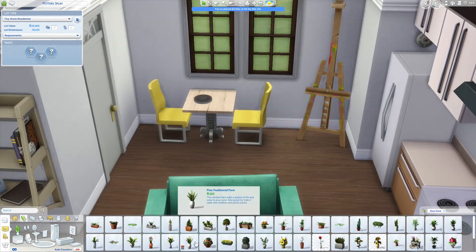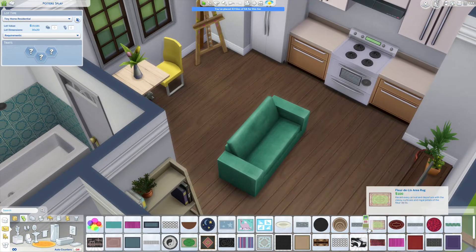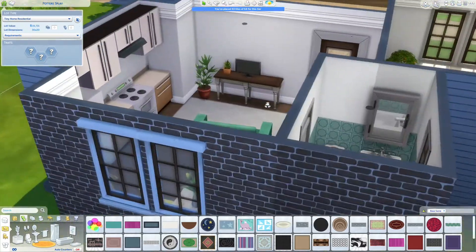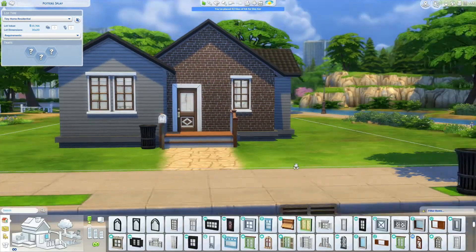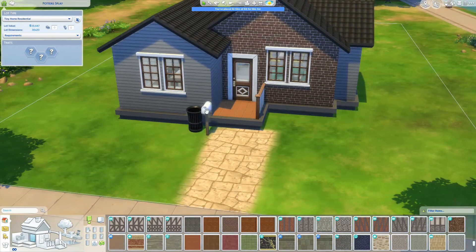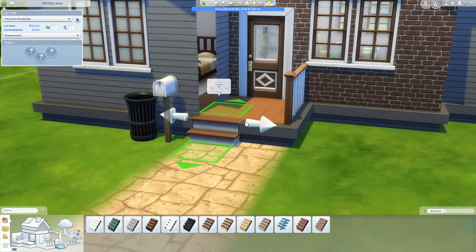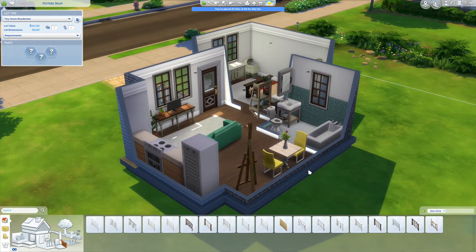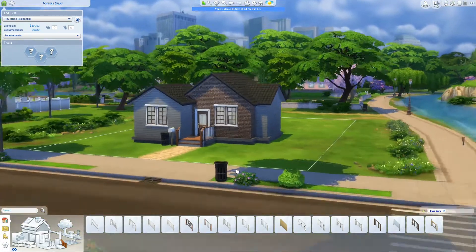I added a bit more light because the rooms felt really dark, and put in a couple of plants - plants brighten a room up and I'm obsessed with the orange tree at the moment, I've put it in about four of the last things I've built. I tried to find a rug for the bedroom since it had hard floors - I'm not completely happy with the one I chose but it goes all the way across. A couple of flowers also got deleted for budget reasons. You can download the house from the gallery and add or remove whatever you like - it's a base to work from.